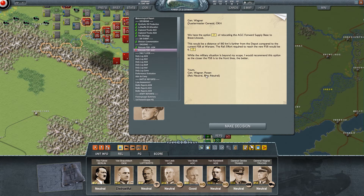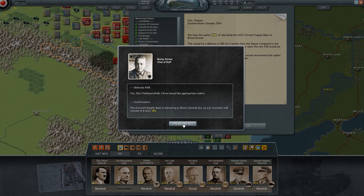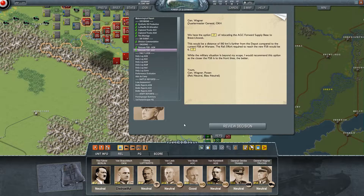We have the option of relocating Army Group Center's former supply base to Brest-Litovsk - yes, we're doing that. That is actually a really good idea. Brest-Litovsk is an option, Vilnius is an option, Białystok is an option. Białystok is actually not a terrible plan. Vilnius is a terrible plan I feel, but we're going with Brest-Litovsk. There we go. Yes, Herr Feldmarschall, I have issued the appropriate orders. So we're gonna relocate that. We did all of our decisions.